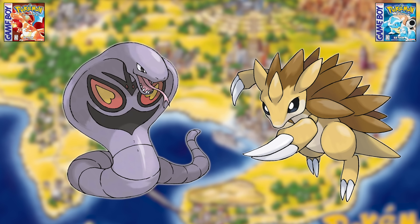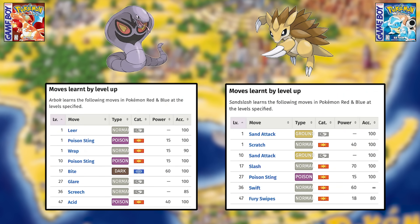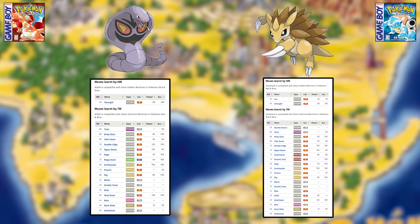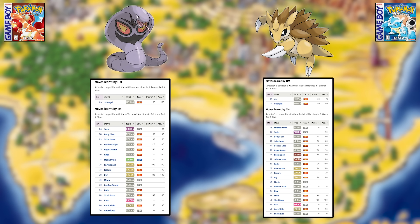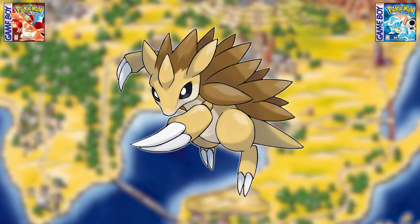So which group is better? Let's go through them step by step. First is Arbok versus Sandslash. They both have garbage level up movesets, but actually similar TM move pools. Sandslash gets more moves for its type though, and the Ground type is far more useful than Poison in Generation one. Add on Sandslash's superior Attack stat, and it's clear that Sandslash is better.